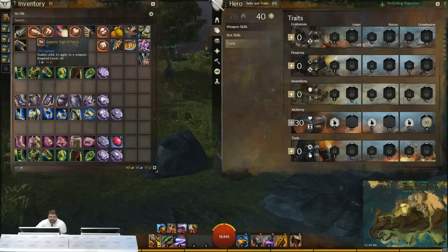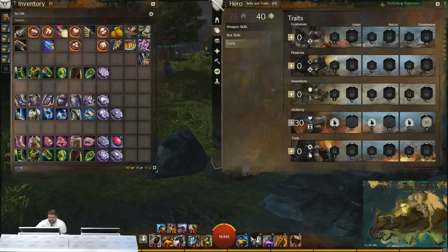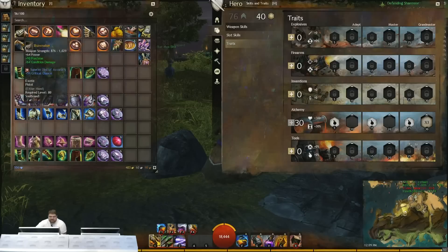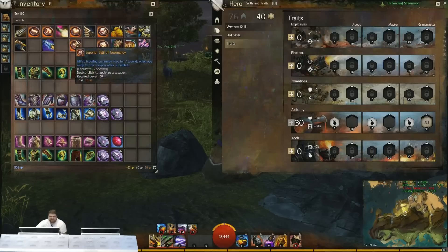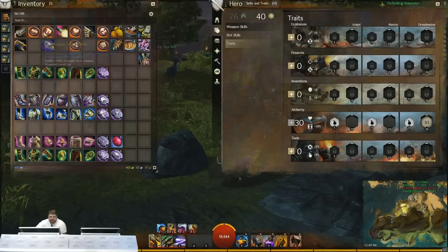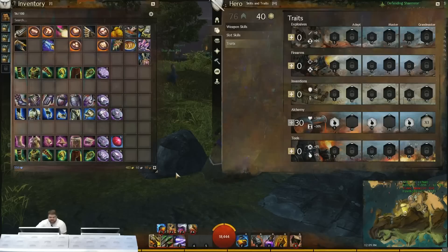For sigils, one thing I really like about the Engineer is he swaps weapons a lot, so you can take advantage of the lower cooldown on those swaps because every time you swap in and out of kits it can trigger some of the swap systems. Sigil of Battle when you're running the HGH setup or trying to stack might is great. I also like Sigil of Geomancy for extra bleeds when pushing a condi damage build. Sigil of Force is really strong here too. Running pistol/shield on a power build gives you two sigil slots, which is really important for maximizing damage output.